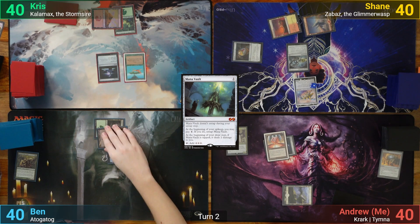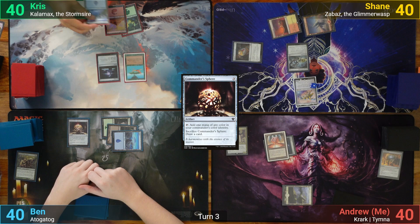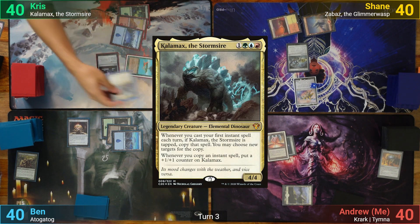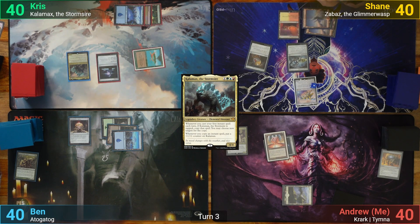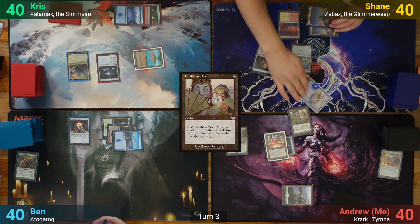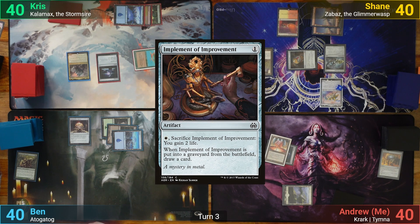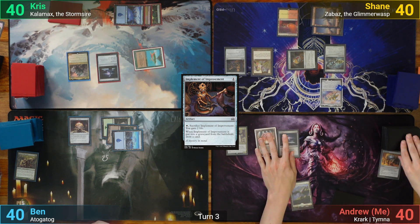Ben draws and pays 3 for Commander Sphere. Chris has an Island and just casts Kalamax and passes. Shane draws and plays another Snow-Covered Mountain. He plays a Credit Voucher, which he calls a Bad Scroll Rack, then drops an Implement of Improvement and ships the turn to me. I draw and still can't find a land, and my greed is super punished.